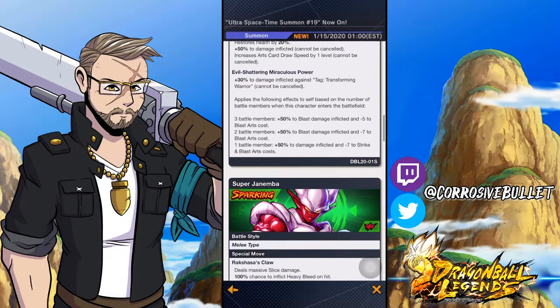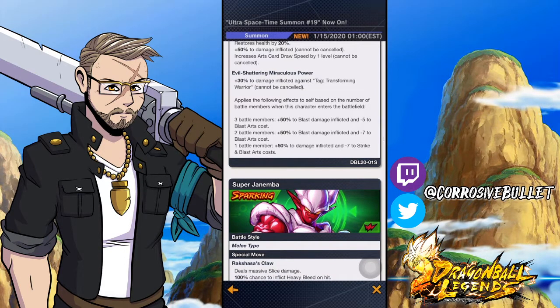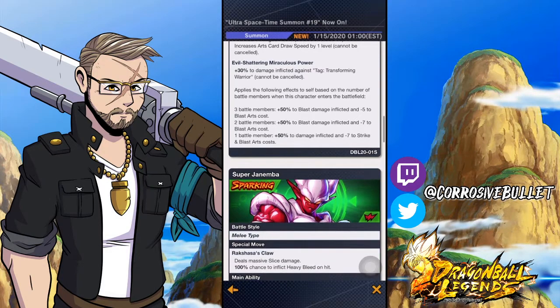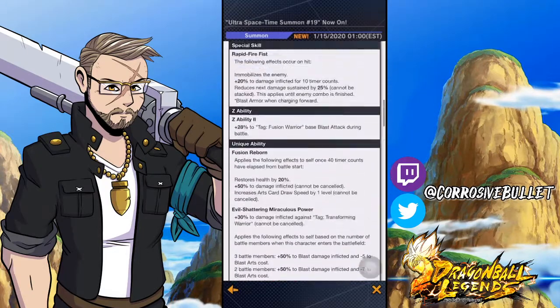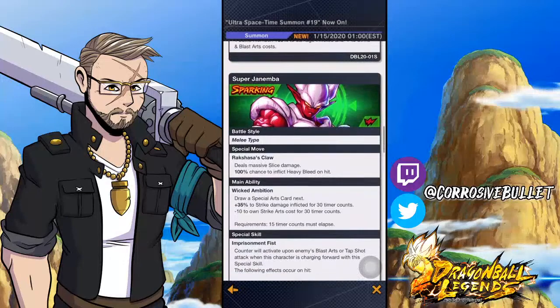His special skill immobilizes the enemy, gives minus 20% to damage inflicted for 10 timer counts, reduces next damage sustained by 25%, and has blast armor. His unique, once 40 timer counts have elapsed, restores 50 health, restores 20% health, plus 50% to damage inflicted, and increases card speed by one. With three battle members he gets plus 50% blast damage and minus five blast arts cost. All around he's a very solid unit — exactly what Fusions needed.